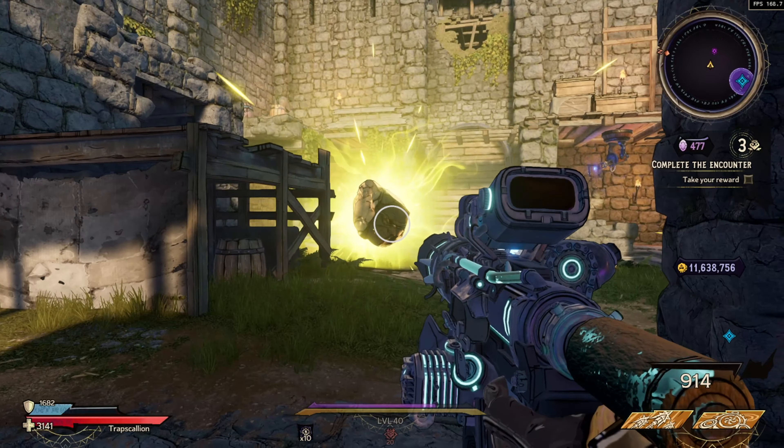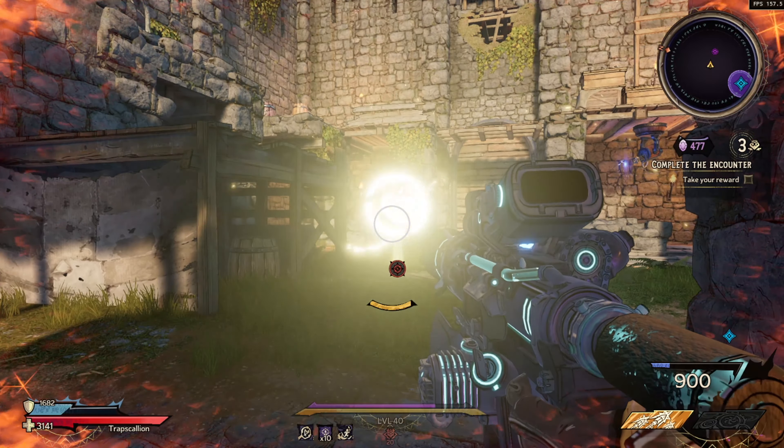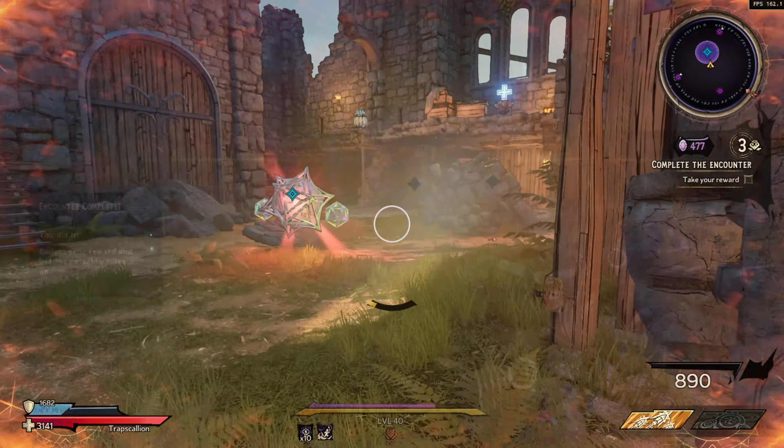Once you've found the symbol, simply interact with it and it will spawn a glowing yellow rock somewhere on your map. Go find that glowing yellow rock and keep shooting it until it breaks. You will then see a yellow symbol — keep shooting that symbol until it breaks and it will summon the boss. Keep in mind if you mess this step up you will have to start a new chaos run in order to fight this boss.